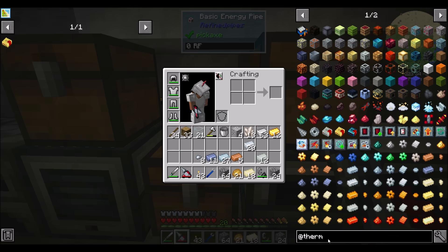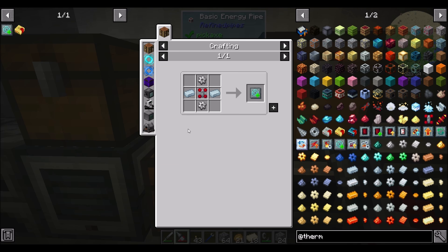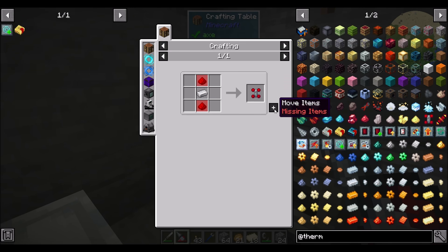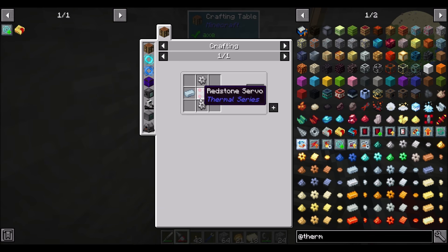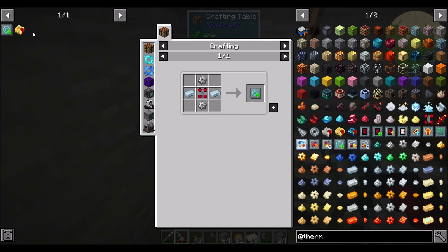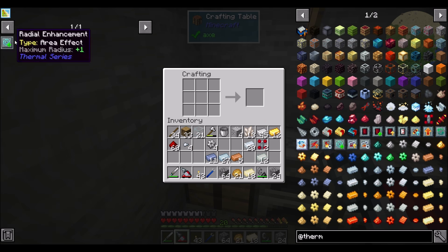Now what we want next is the radial upgrade — that's when we're going to have some fun. So that would be the Radial Enhancement, which needs tin and a redstone servo. That looks really easy to make — not bad at all. I forgot my redstone though. So — redstone — let's get two of these. That would be four gears and two radial enhancements.